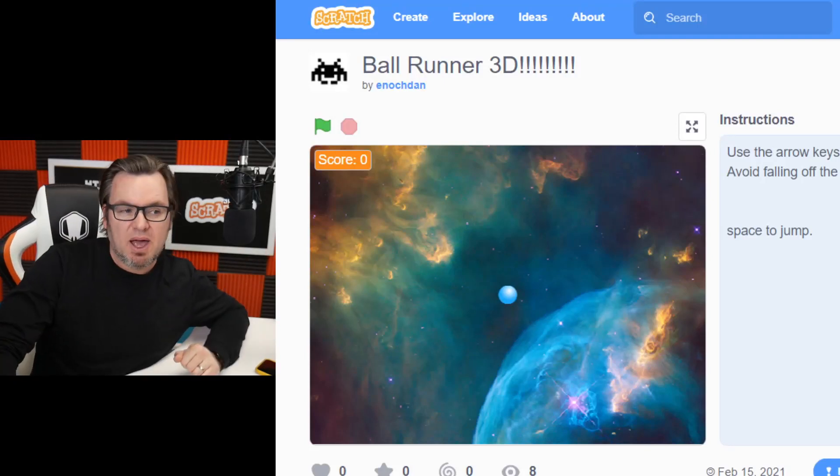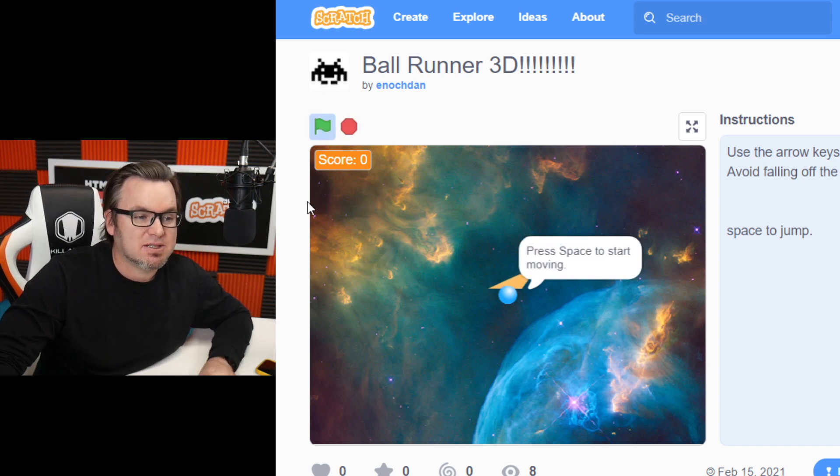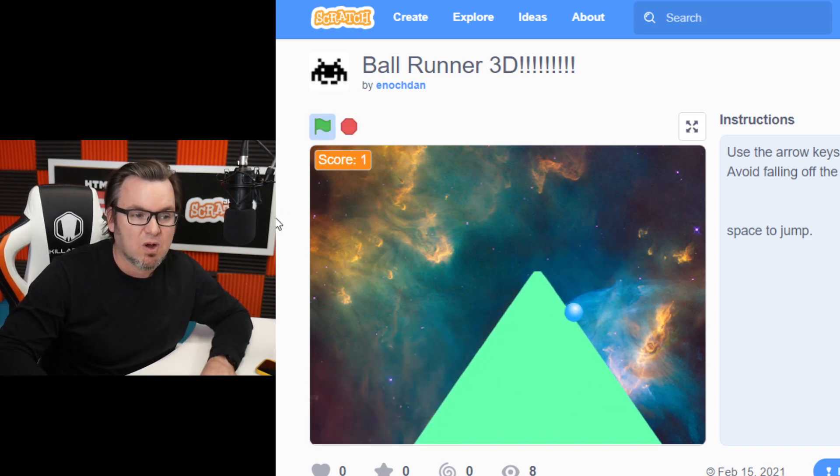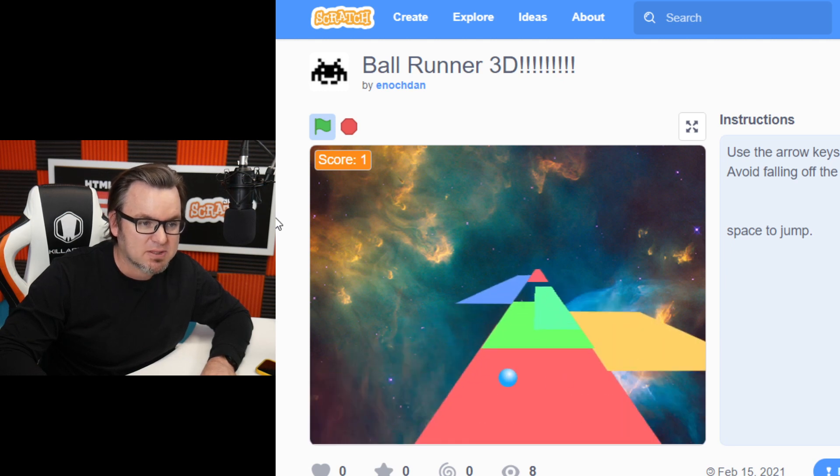We have Ball Runner 3D by Enoch Dan. This is a killer game. Check this out. To start the game, you actually drop in by pressing the spacebar, and then you can still jump by pressing the spacebar.